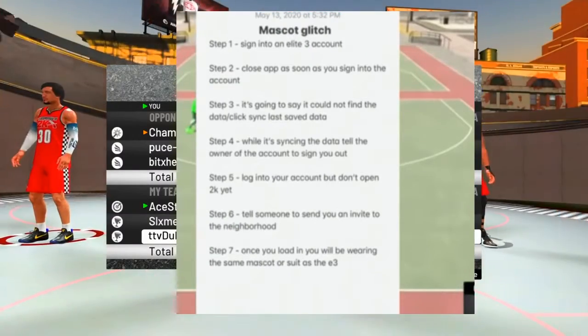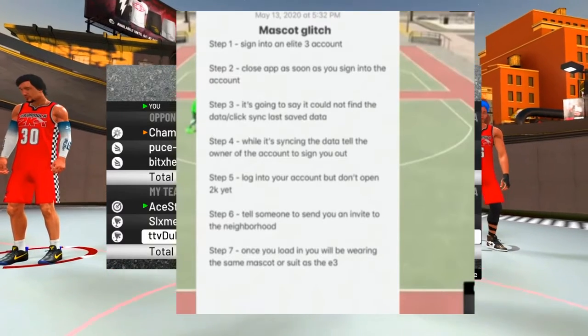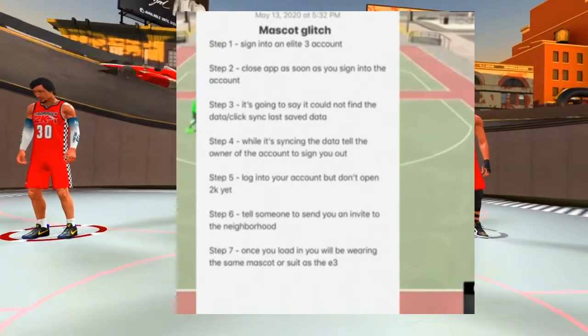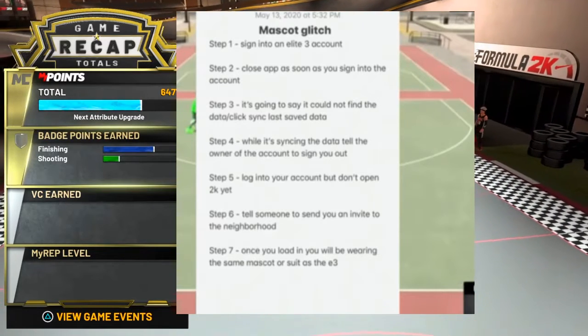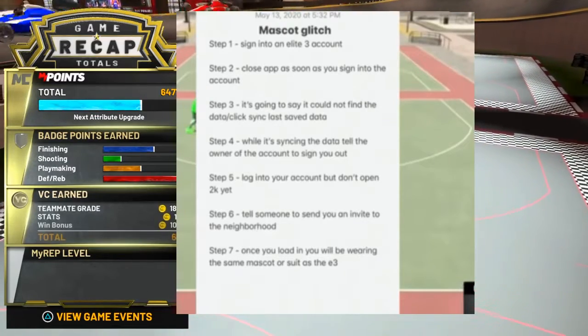And then step 7: you should have a mascot arriving with your helicopter, wearing a suit or anything you would wear on the mascot on the E3 account. Hopefully this method helps you. Hopefully this glitch helps you guys out. I didn't do the glitch myself, but that's the method right there — I put it right there on the screen so you guys can see.